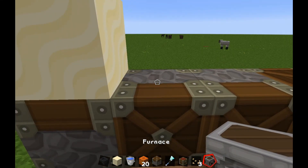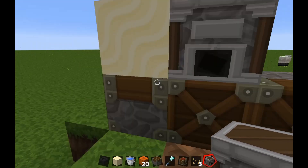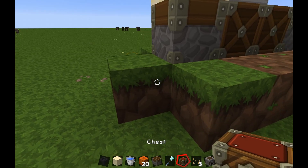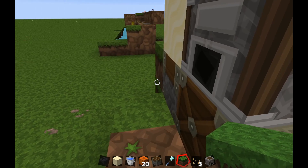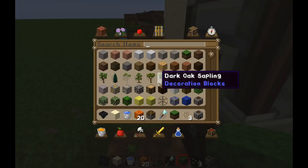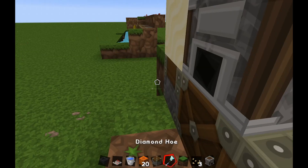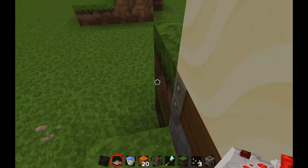Now we're going to place a furnace here, and in said furnace we're going to put anything that can stack up to 64 — we'll put some dirt, since we have loads. Then we're going to put some dirt here. Now this is the most important part: when you are placing your comparator, you're going to put it facing away from the sand.